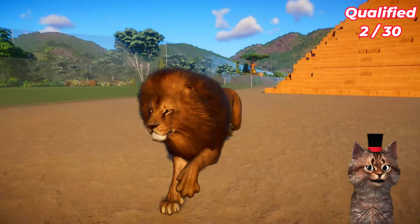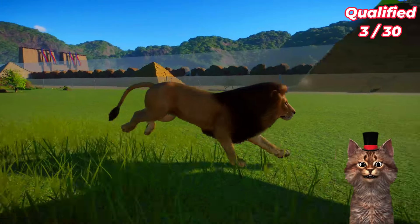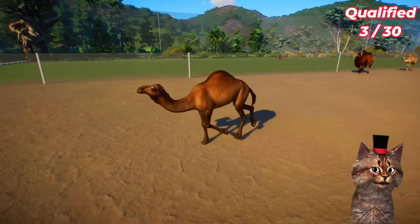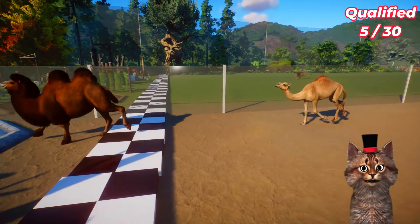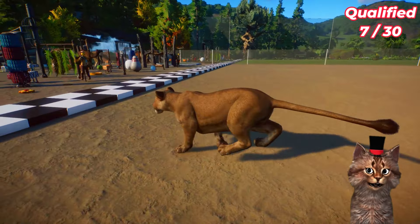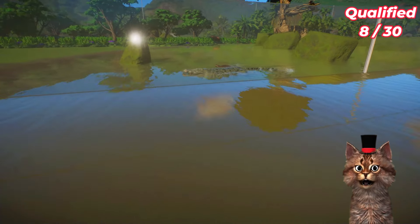Two cheetahs cross the finish line - two qualifying animals! This is the jungle lion and the Barbary lion, come on! The Barbary lion crosses the finish line. Then we have three camels here. Camel crosses the finish line, and then finally the jungle lion is the first jungle animal to cross the finish line. So we have eight qualified animals.